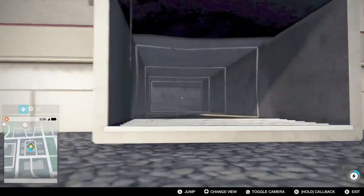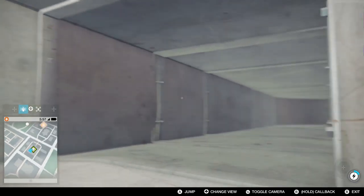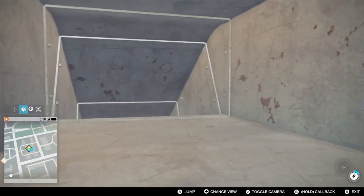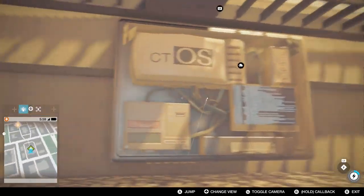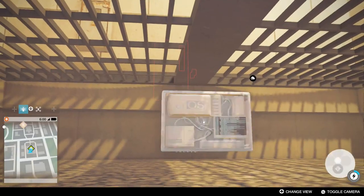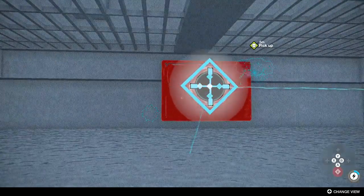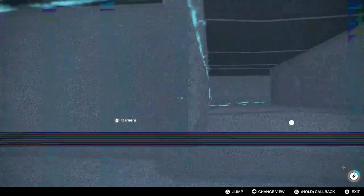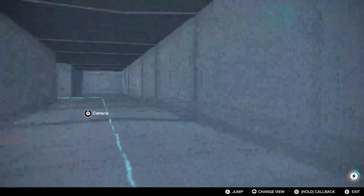Let me get inside - it takes a bit of getting used to controlling the RC jumper, especially having used the drone which has so many more possibilities. If you have played previous Watch Dogs games you'll know this way of hacking: you just have to follow the lines and solve a little puzzle.